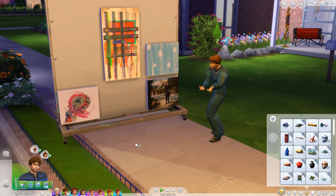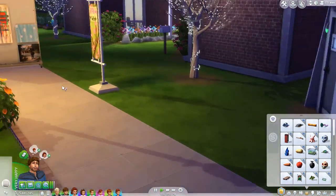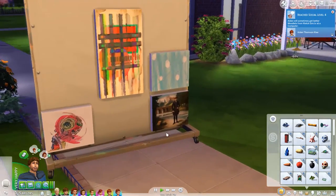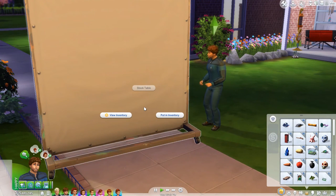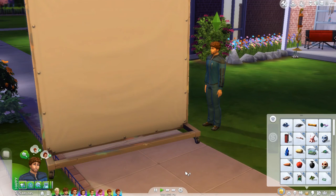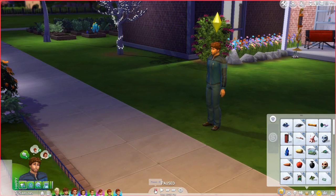I always forget this — you have to cancel the tending the table interaction first, and then have your Sim clear the table. Hopefully he'll come back soon. There he is. So they go back behind the table, and then you could leave it out for another street sale another day, but I'm just going to have him put it in his inventory since I don't particularly like the way it's placed in the world.